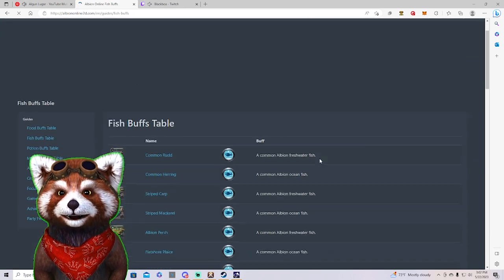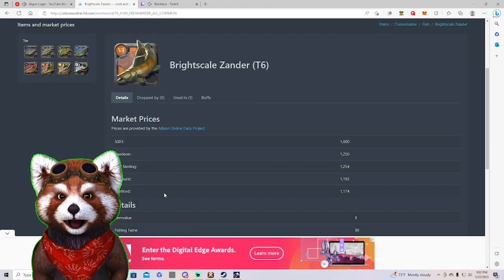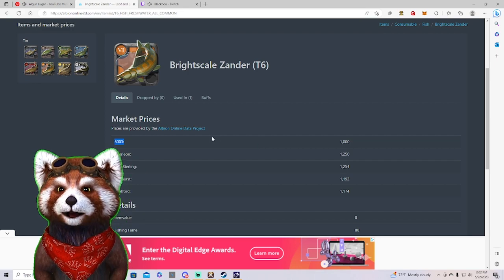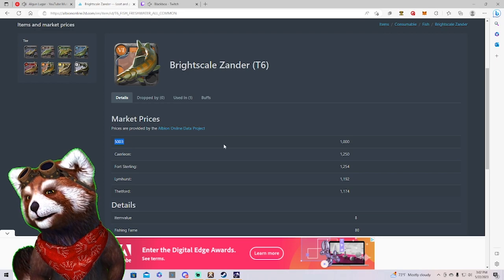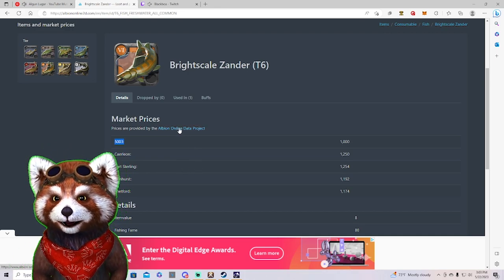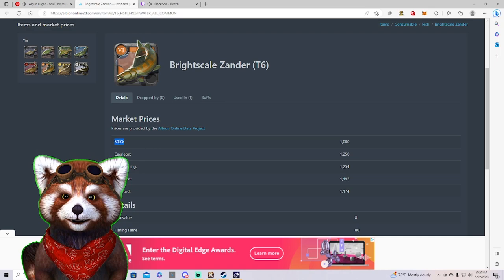Similarly, the fishing table shows every fish you can catch. Click on any fish to get pricing. However, there's an issue — some data shows unusual values like 5,003 which may be Brussels pricing. This is feedback being given to the site owner, as it may be the Albion data project not having that data available, since he's pulling directly from there.